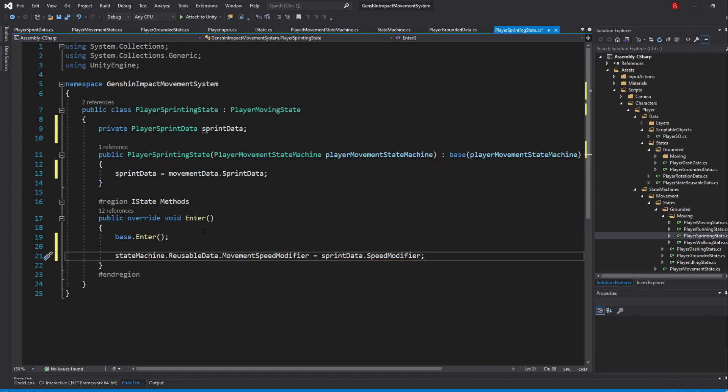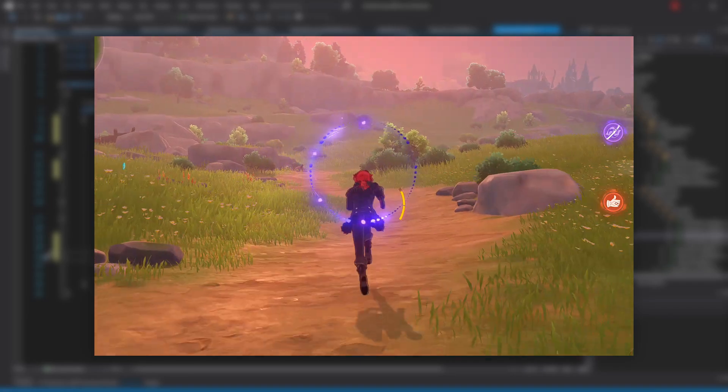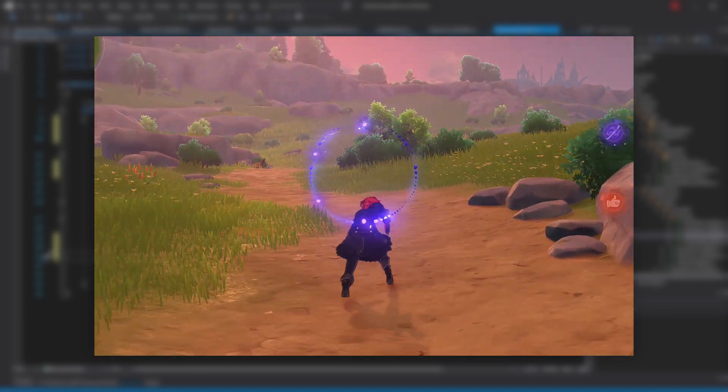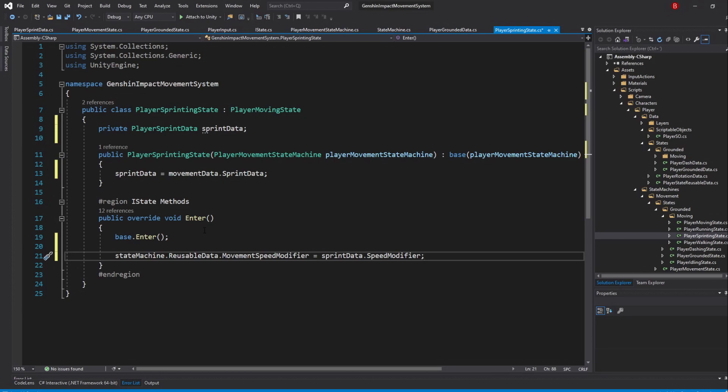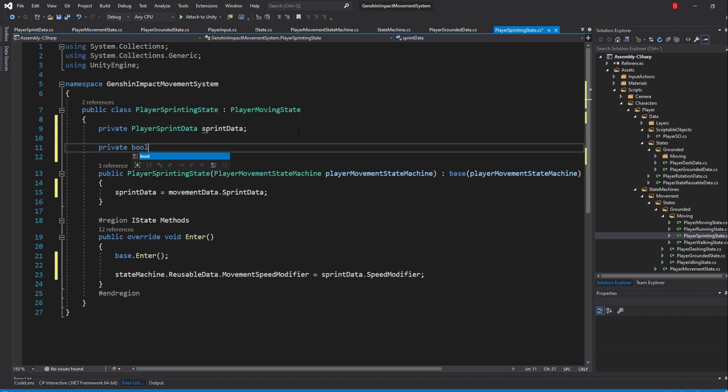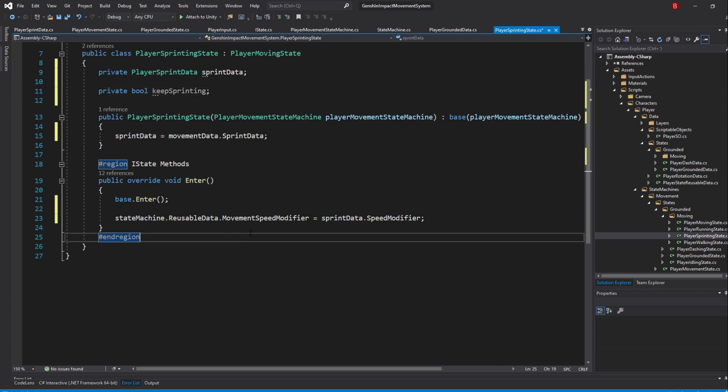This is basically it for our sprinting logic — the rest is mainly transition logic. If our sprint key isn't held long enough, the sprint state will go to the running state. To know if the key was held long enough, we'll create a new private bool variable named KeepSprinting. This variable starts as false, but if the sprintPerformed action is ever called, it becomes true, meaning the key was held long enough and we need to keep sprinting.